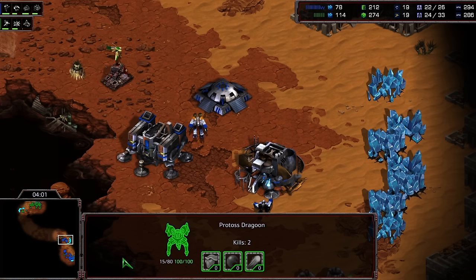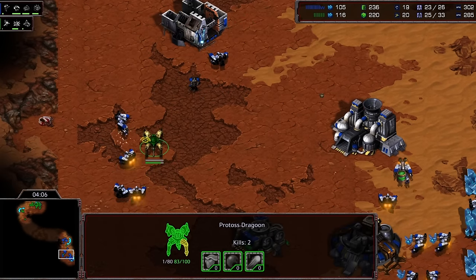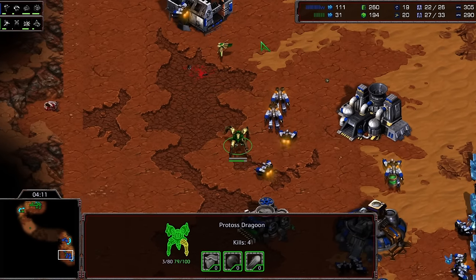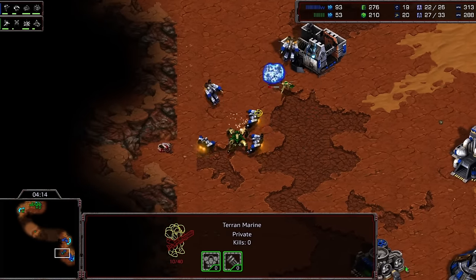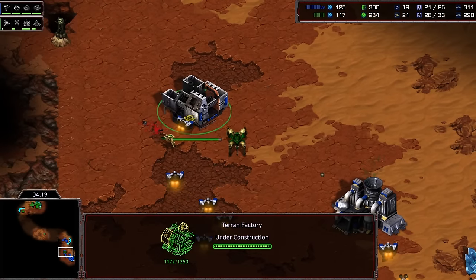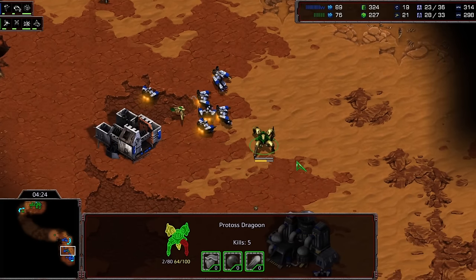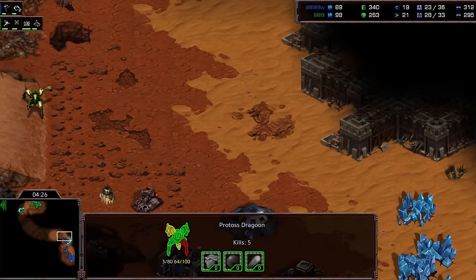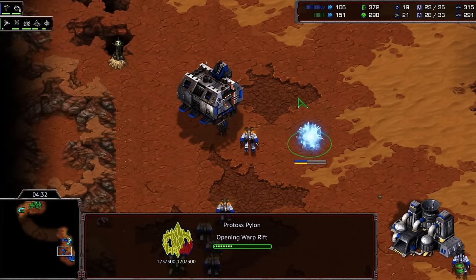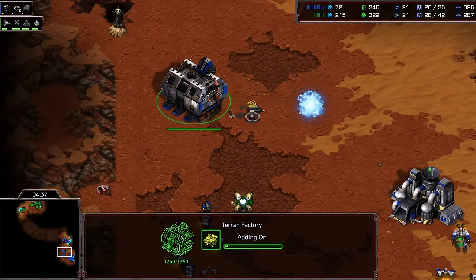This Terran player is going to have a really hard time getting this factory out with the dragoon in the main. Three kills on this dragoon already, a fourth kill goes down. It targets down the low HP SCV during all this chaos and just cannot get the surround onto this dragoon — such clean micro from Snow. Another dragoon is going to come to the front, the bunker is empty, one more marine at the front. Snow builds a pylon to block the add-on — that is a sick move.